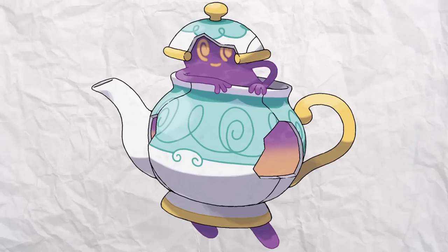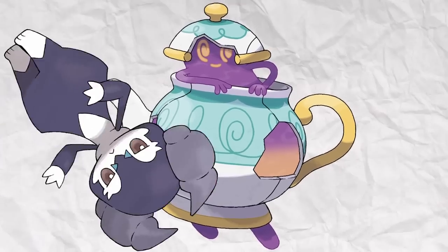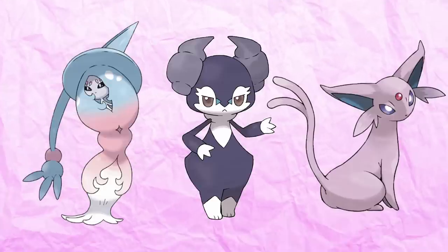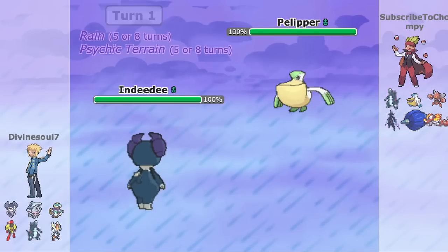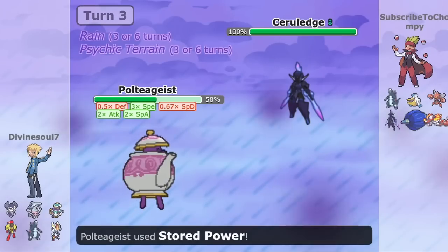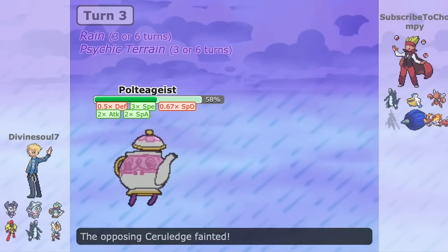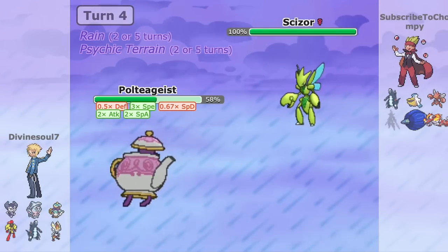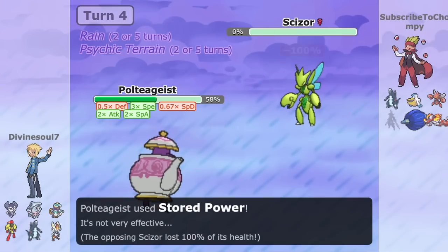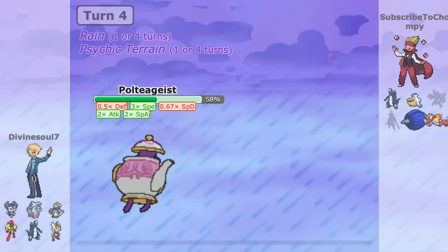But obviously, this is all not possible without the crux of it all — and that being an Indeedee, or really any Pokemon that can set up Psychic Terrain, because this terrain allows you to pretty much avoid all priority moves, preventing a 1 HP Poltergeist from being fainted on the next turn. So as long as this terrain is up, it quite literally becomes unkillable and annoying to take care of.